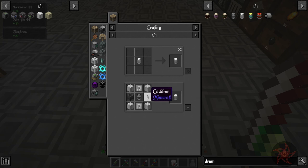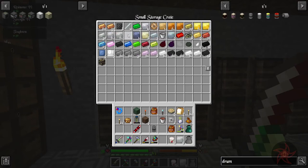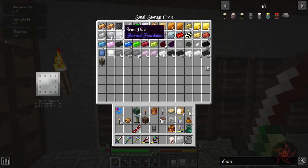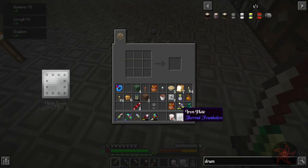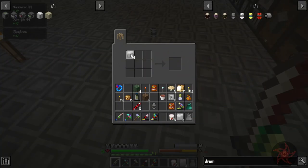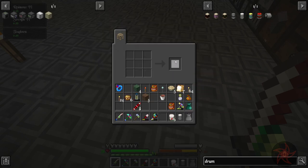Now I want to upgrade this - that's going to require 14 to 18 iron plates. I want to take 14 of these, use some cauldrons and iron sheet metal, and upgrade the stone drum to an iron drum.